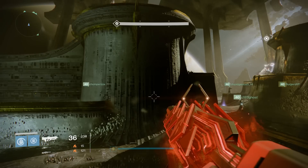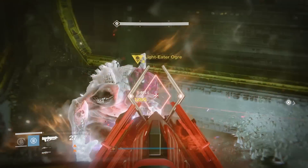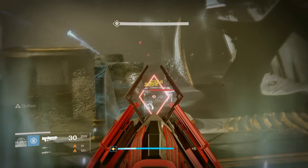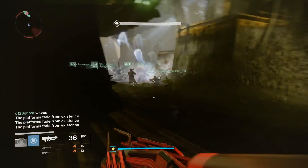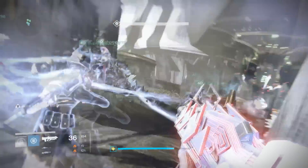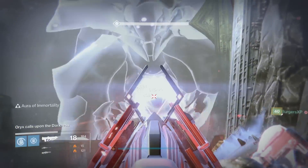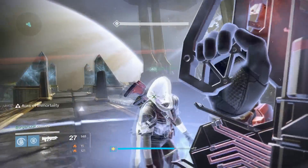Moving on, we have the last encounter against Oryx. Against the adds, of course it's great. Against the ogres, it's surprisingly effective — you melt ogres just using the Outbreak Prime. Now against actual damage to Oryx himself, the damage numbers are just a random mishmash. I've got 561, 568, 832, 616, 842, and 760 all appearing when shooting Oryx in the chest.